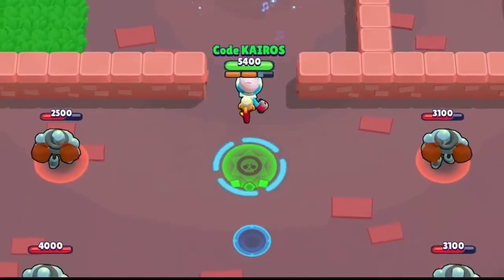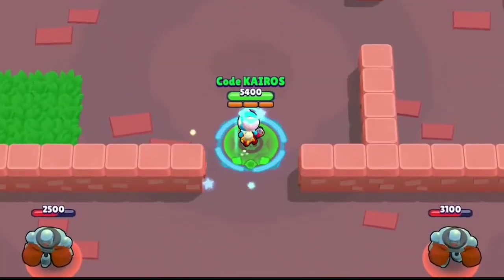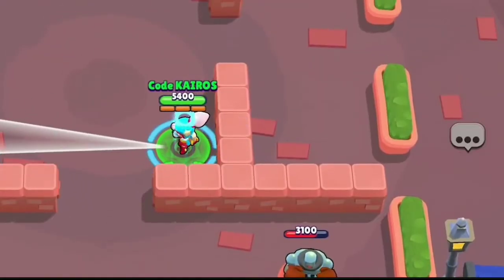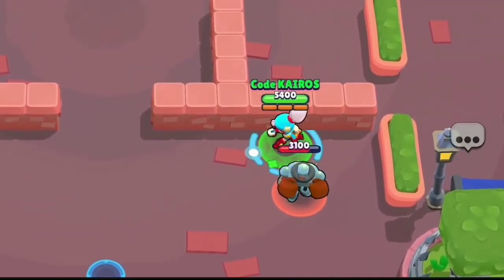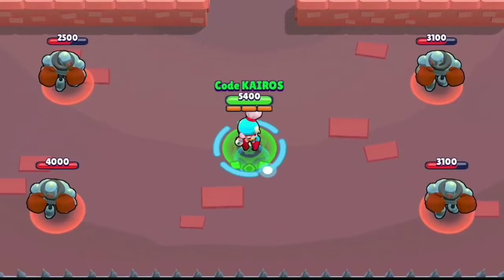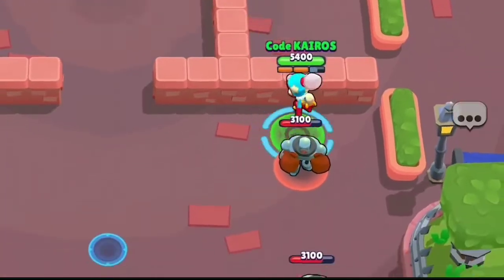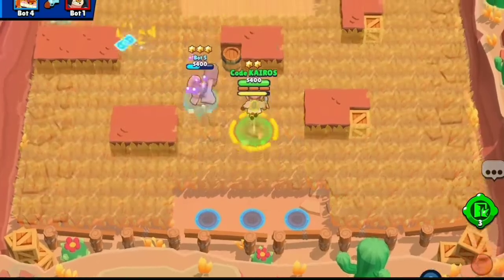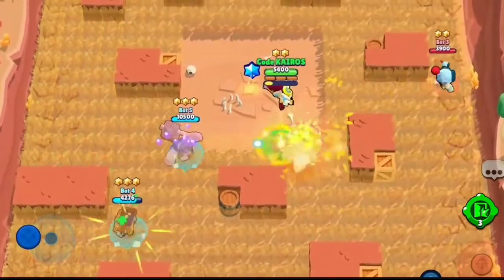Janet's second gadget works with her gun — if the next attack is used, it will push enemies. If you use Janet's super, there are several things you will need to keep in mind.